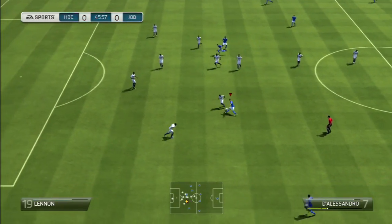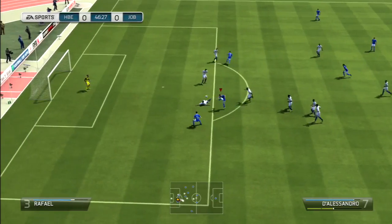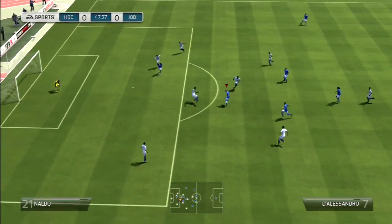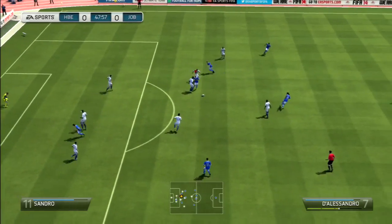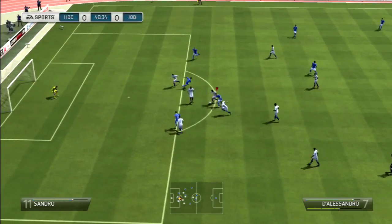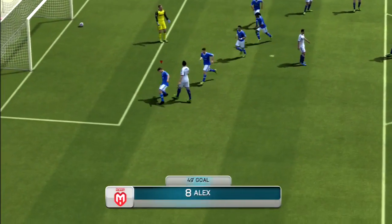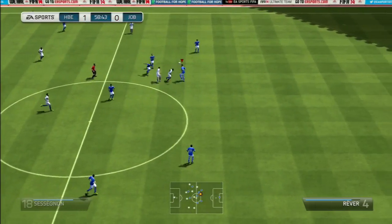Here in the start of the second half we are doing some passing, a little nice chop trying to make a shot but they slide in and block it. We get the ball, a rainbow flick, but unluckily they take the ball away. We still have the ball going inside and we somehow managed to get the ball in the back of the net with Alex. I think this was the first time we were getting the first goal in the match, so this is a good sign for us.